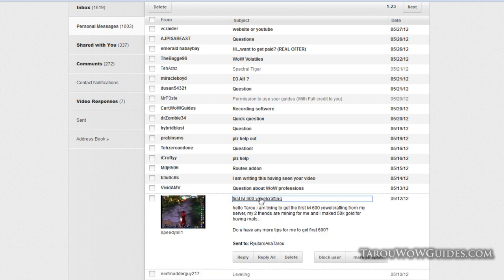Speedy Level 1 is trying to be the first level 600 crafter on their server for Mists of Pandaria, with two friends mining for them. Taro's tip: don't sleep. Also, look at what items can still give skill points at the highest current level of jewelcrafting and gather those up now so you get a jump start on leveling when Mists launches.